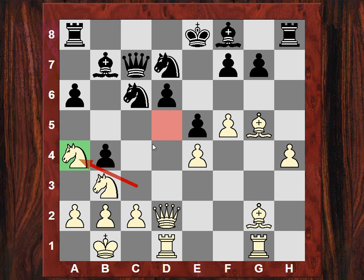Well the knight has been driven to a4 — how can the white knight get to use d5? But does it have to be a knight; could it be another piece? White plays c3, so it's going to try and wrench open that c-file.